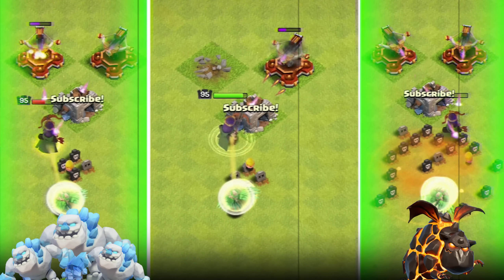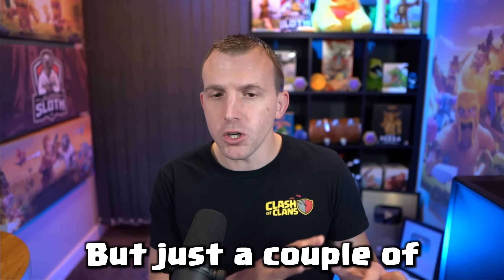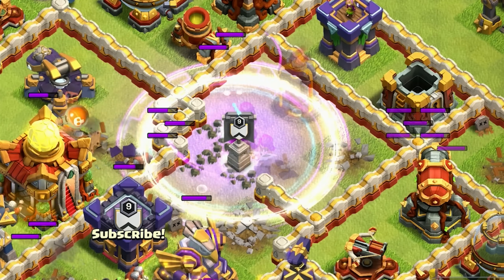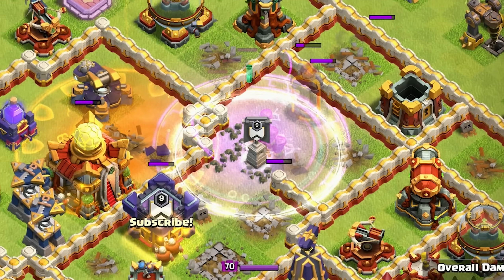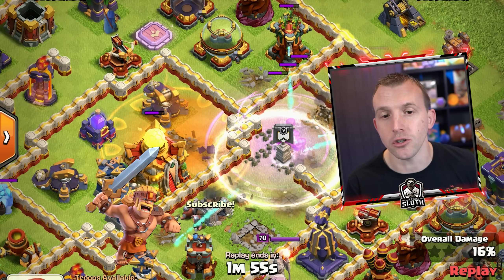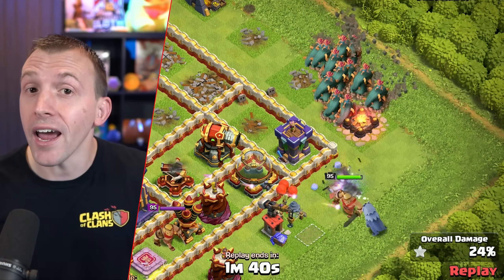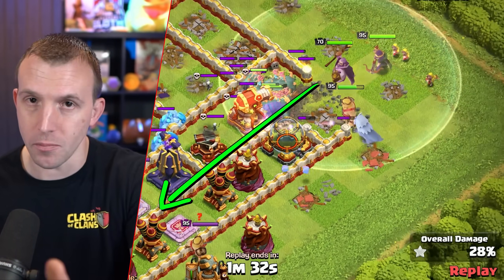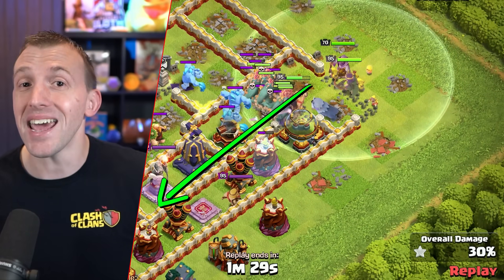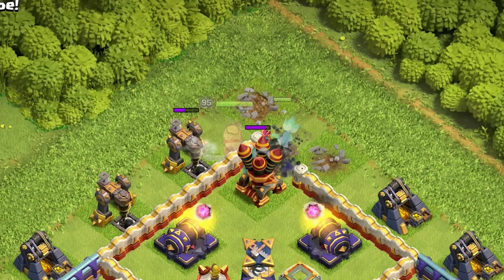I will show you the full attack strategy I am going to be using this troop with, but just a couple of strategy points first. At Town Hall 16, the Super Archer Blimp will be used quite a lot, and following that people tend to use either Super Barbarians or Electro Titans, but you need Wall Breakers to get them into the base. The Root Riders break through the walls anyway and provide access for your heroes all the way through the base, so Super Archer Blimp into Root Rider is something we will see, especially in the early days of Town Hall 16.